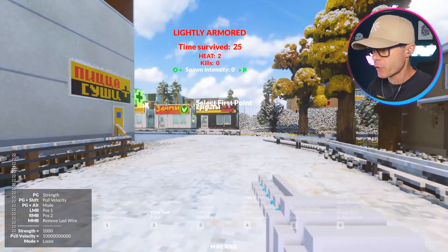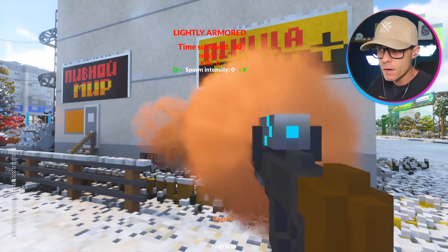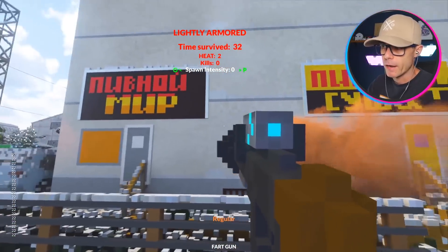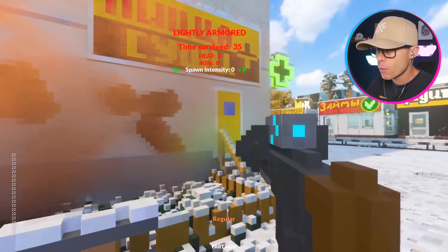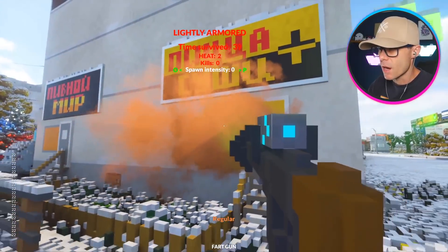I want to test out a few different guns that I've got installed here. We have one called a fart gun. Yeah, it does exactly that — it just farts a brown cloud. What does the fart actually do? It puts holes in stuff.